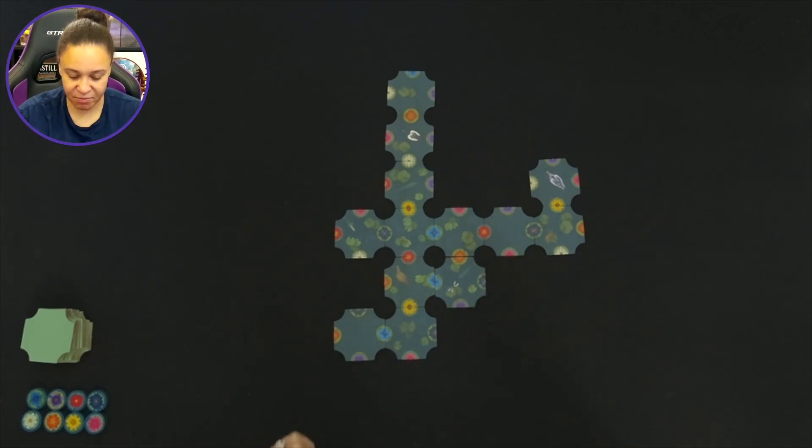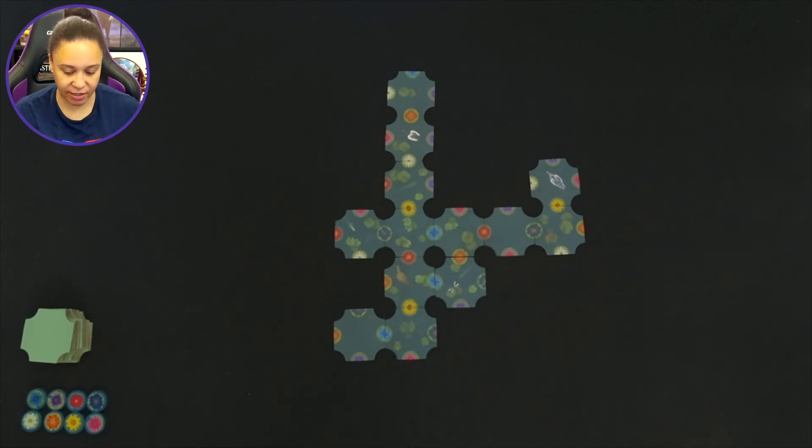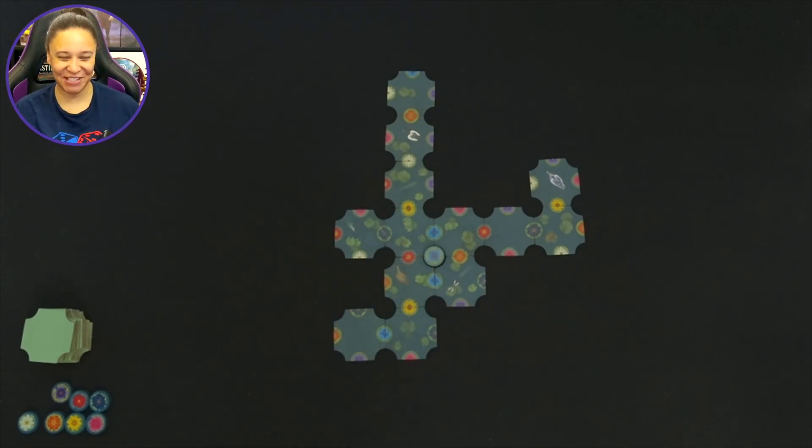Okay, so now we can bloom our first flower. We have these reds, two blues, and an orange. Let's go ahead and put the blue one in here. One down, seven to go.